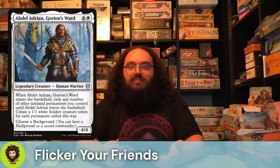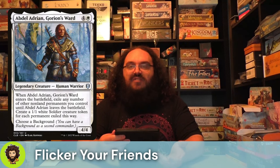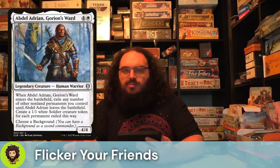Abdel-Adrian Gorian's Ward is up first for our flicker boys. They are a little expensive in terms of flickering effects, costing 5 mana, one of which has to be white, but they are a 4/4. When they enter the battlefield, you get to exile any number of other non-land permanents under Gorian, just until he leaves. And for each one, you're going to create a 1/1 Soldier token. By being able to flicker Abdel, we really get to abuse the fact that we're exiling our whole field, and then our whole field comes back — and then our whole field leaves, and our whole field comes back. These kinds of effects that let you exile more than one target at a time are phenomenal, and we're here for it.